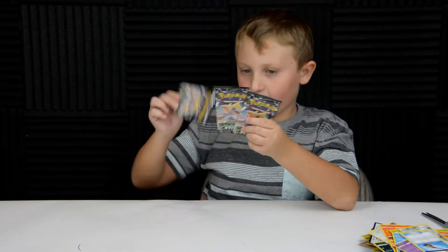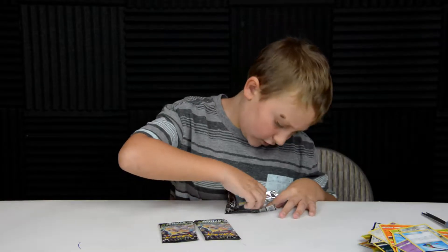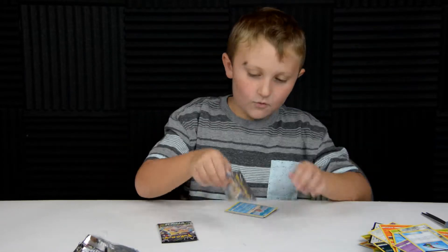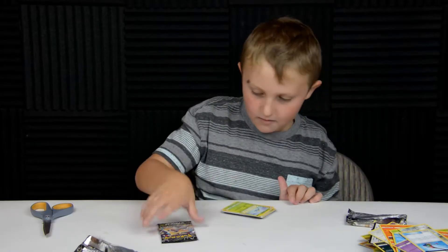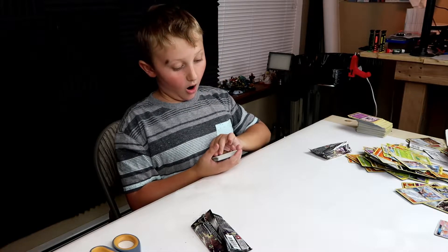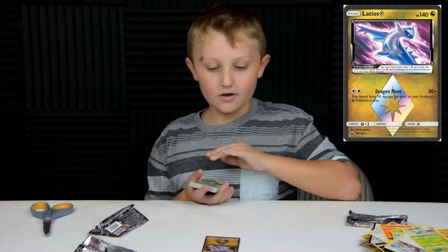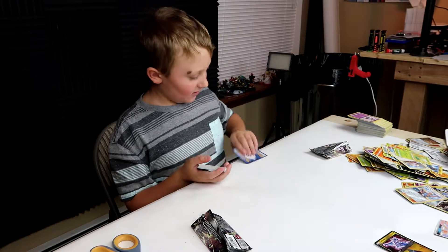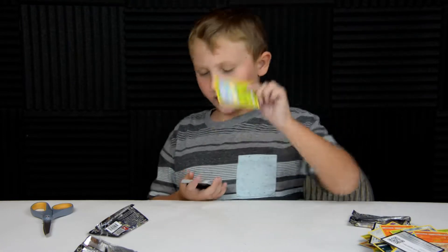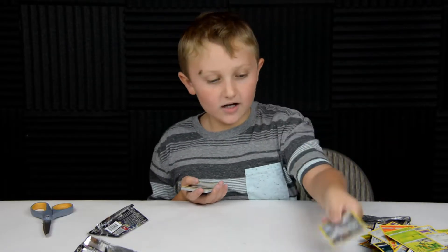I have three packs left — I hope I get something good out of them. I'm going to combine all the pack contents together. Shuppet — take this job and shove it — Mudkit, Baggin. Altaria Star — I don't have this one, I have the red version. Am I going to get one more? Fire energy, Surskit, Larvitar — ooh, a Kartana! Which is an Ultra Beast and she is shiny. And a Volbeat.